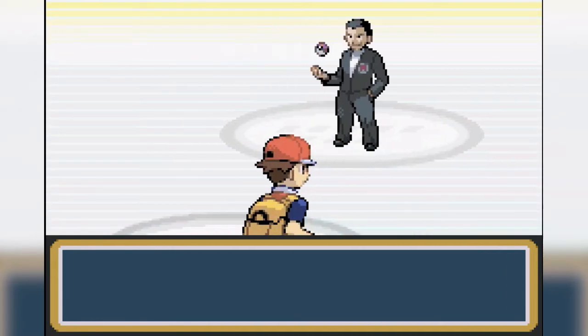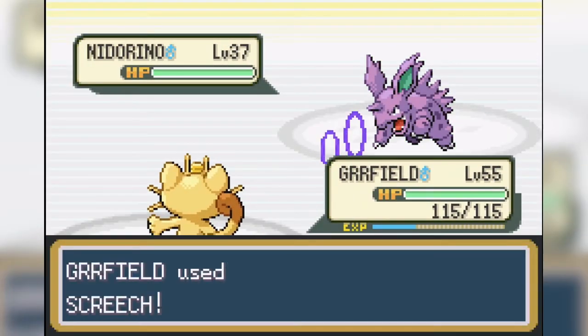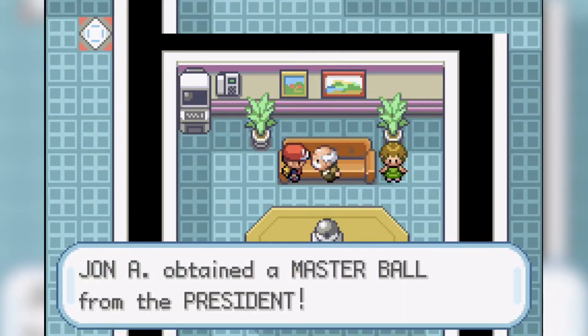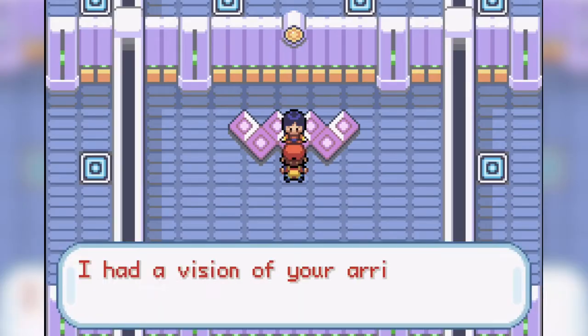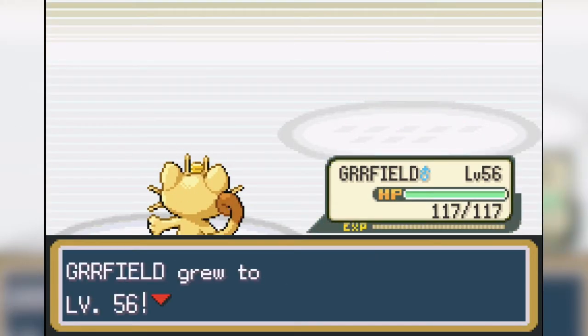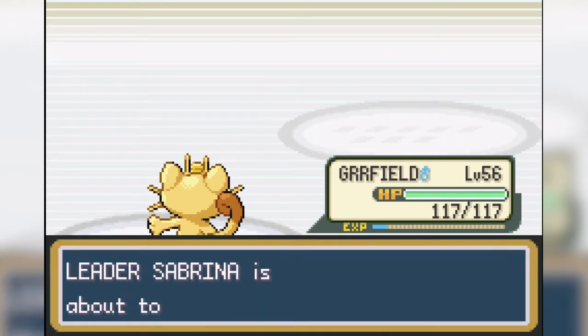The Giovanni fight is next, and compared to that last battle it's really easy — so I'm just going to skip over it. We get the Master Ball, which will be really important in this playthrough. The next gym battle is against Sabrina, and this one is pretty uneventful — we basically take her team down with only Payday and Bite. At least we can get some more money from this using Payday.